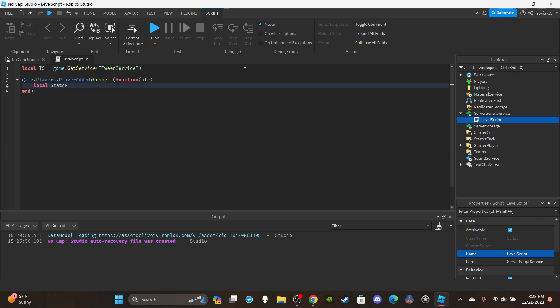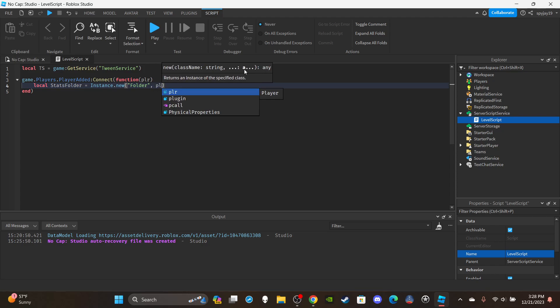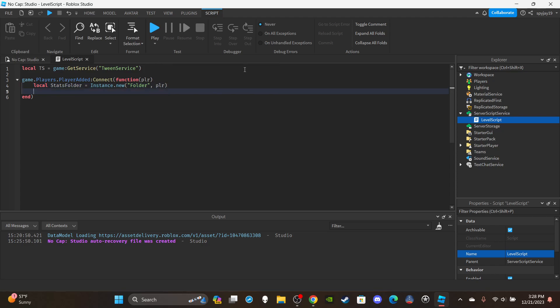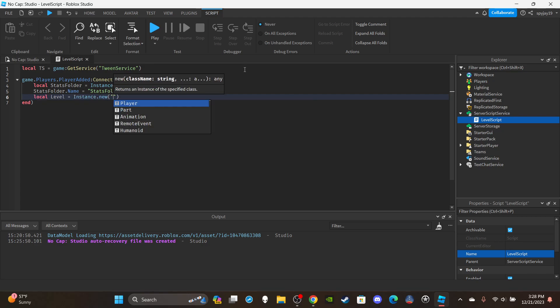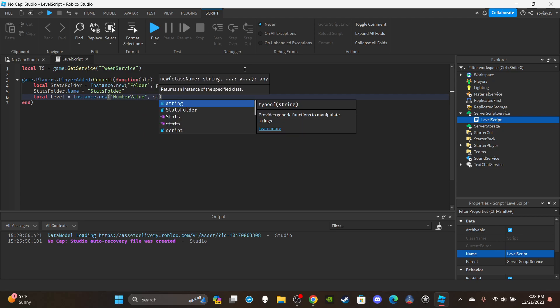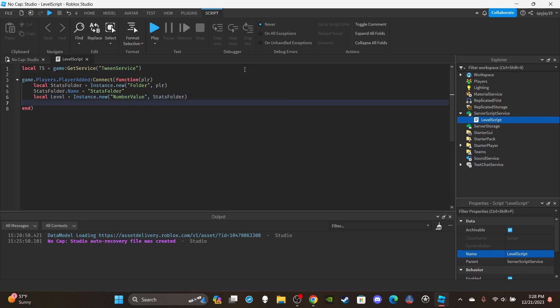First we're going to create a stats folder to hold all our values. I'll say: local statsFolder = Instance.new('Folder', player). Then statsFolder.Name = 'statsFolder'. Then I'll say: local level = Instance.new('NumberValue', stats) — parented to the stats folder. Then level.Name = 'Level'.